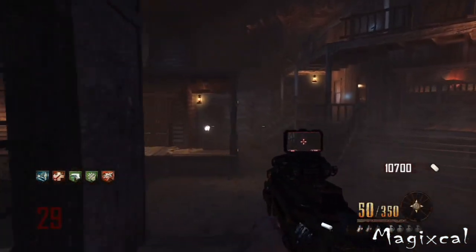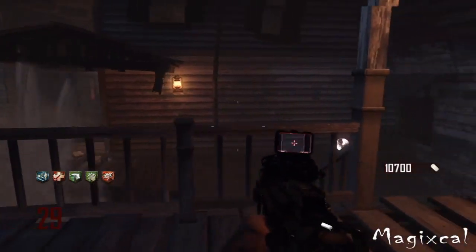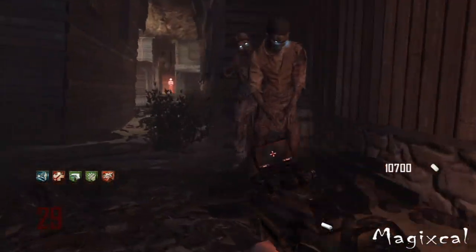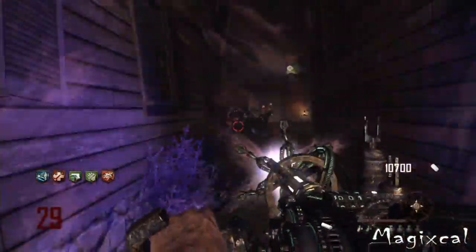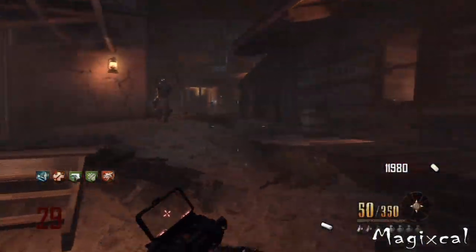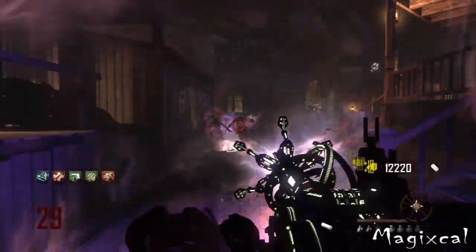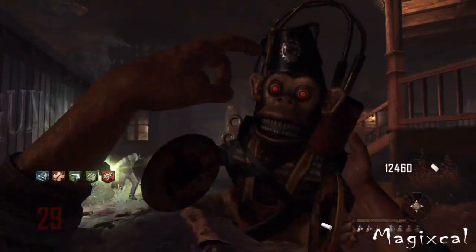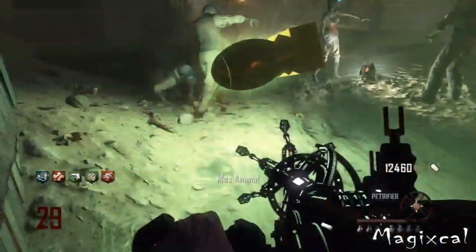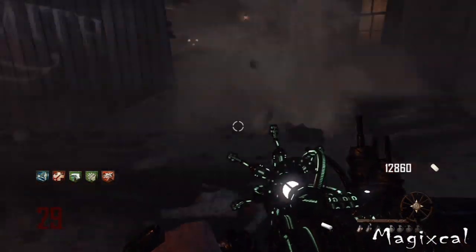Overall the Ray Gun Mark II is clearly better than the Ray Gun. Originally I preferred the Ray Gun — I liked the feel of it more — but after playing a recent game where I flawlessed it to round 30 using the Ray Gun Mark II, I realized how useful it really is. I underestimated it. The Ray Gun Mark II is a lot better, especially because it has no splash damage, meaning if you get trapped in a corner you can just spray and all the zombies are dead.